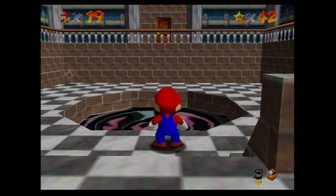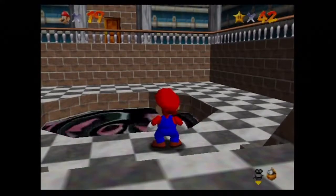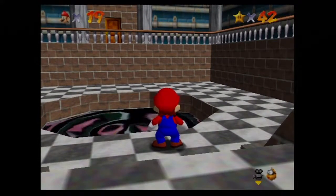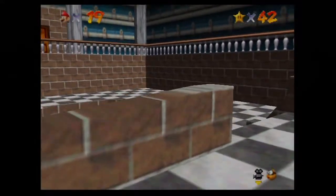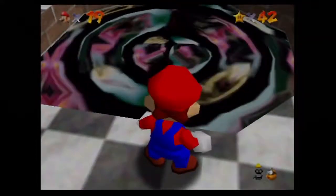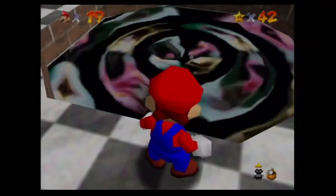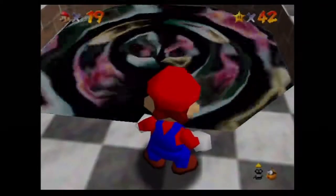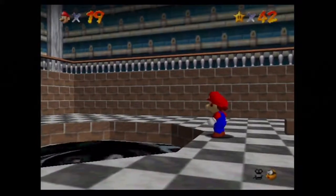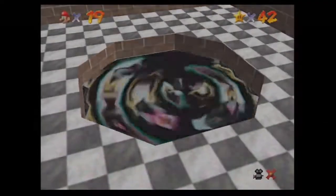Hey there guys, welcome back to some more Let's Play Super Mario 64. I am TennisBoba13. Last episode we took care of course number five and now we're ready to tackle course number six — this strange liquid goo, not really paint-like substance. This is not Mario Sunshine, but rather some weird metallic liquid. Anyways, let's get started.